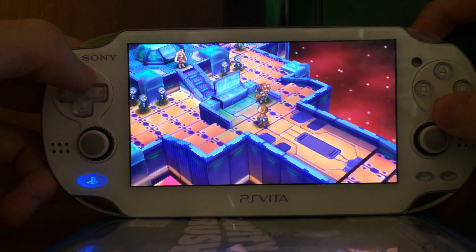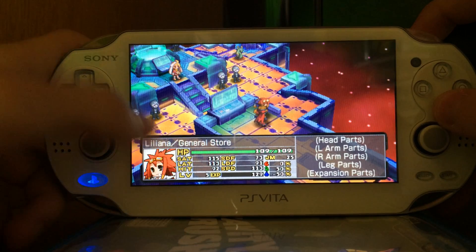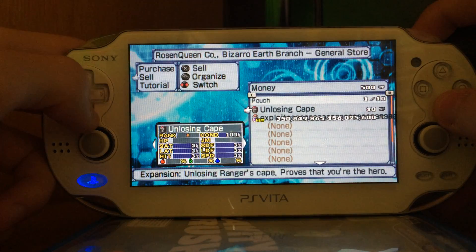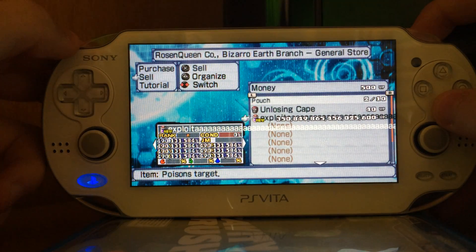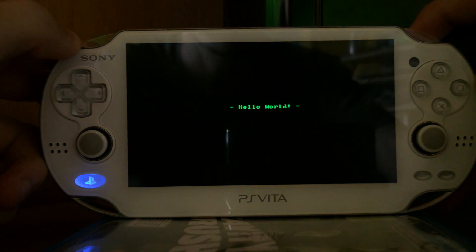You have your character and can walk around. You go to this person, to the general store, and you press X a lot of times and then you sell this suspicious item. And if you do so, as you can see, a 'Hello World' triggers.